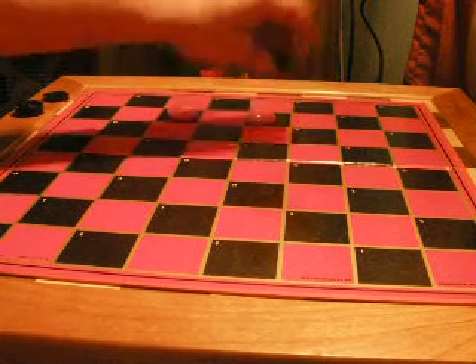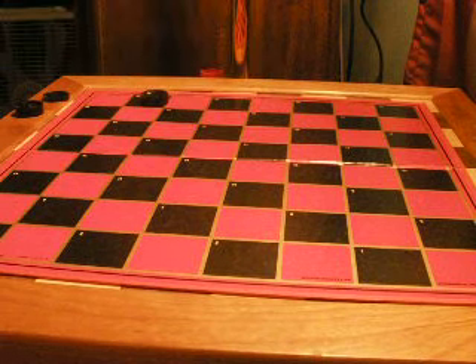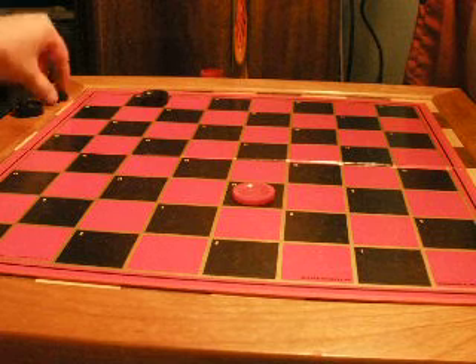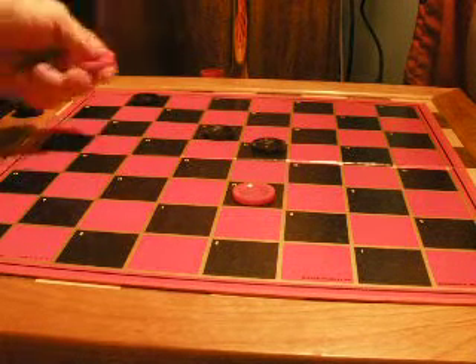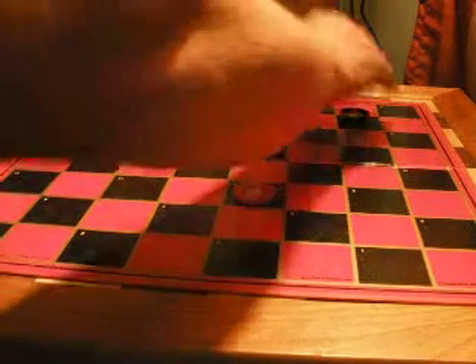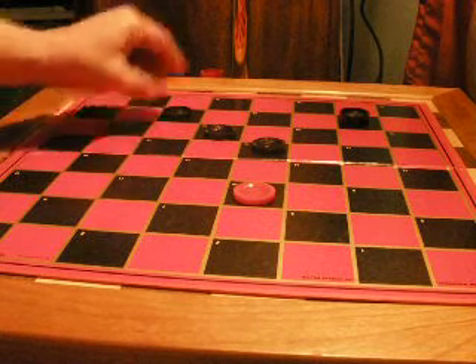Red's only move is right here. And it's really neat — really slick. Let's look at it one more time. Red King here, Black King here. It is black to move. Watch this. Slick.